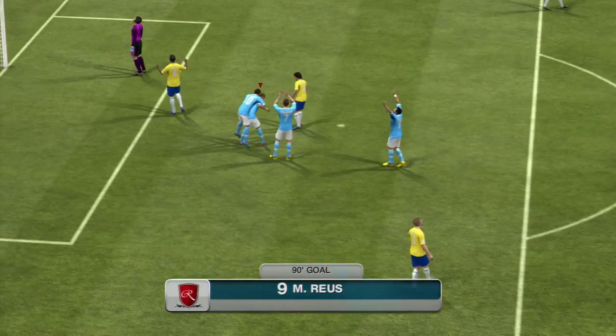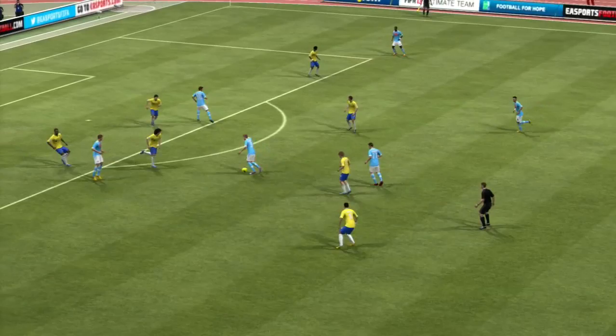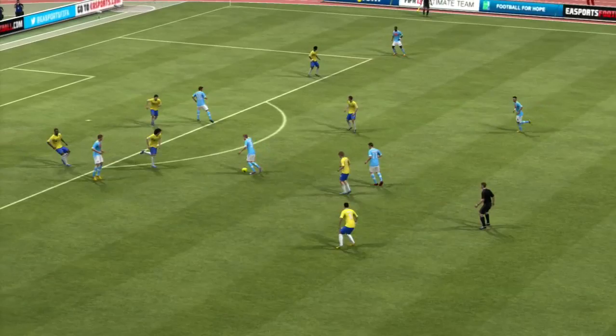A long shot on his left foot from about 25-30 yards out — look at this for a finish. The keeper has no chance at all, straight into the top corner. 4-1, and Farfan is staying with the club!